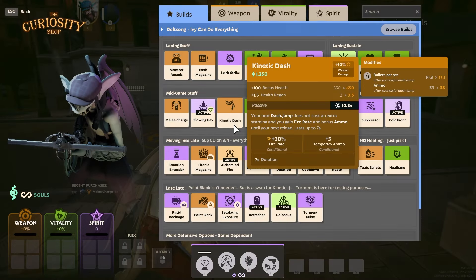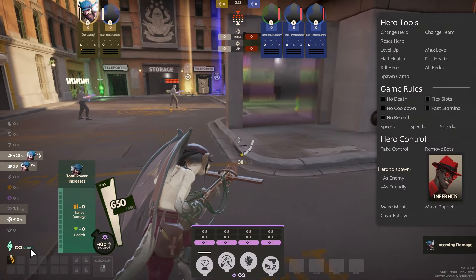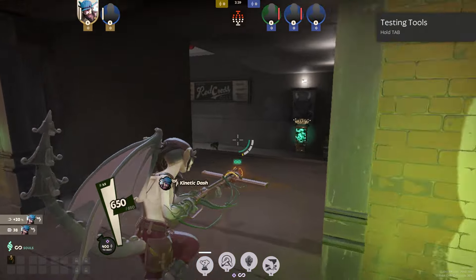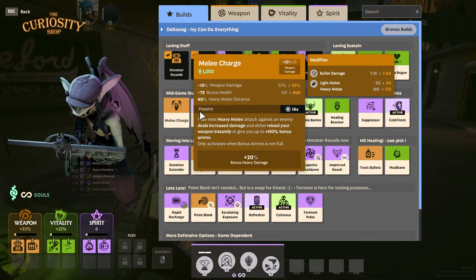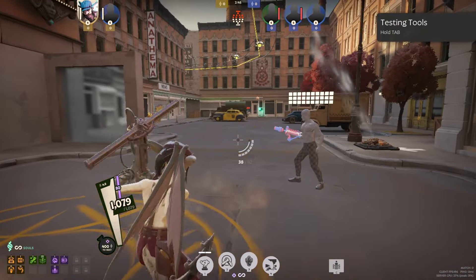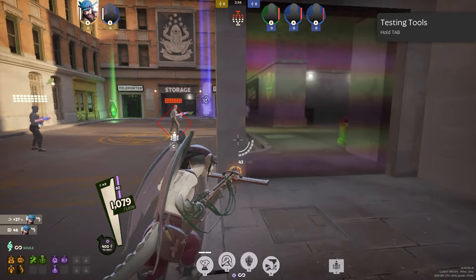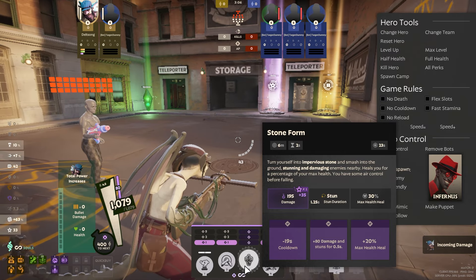Kinetic Dash is another great item. It helps us conserve more stamina whenever we use a dash: it saves one stamina and then goes on cooldown, and when it ends we get another free dash. Then we're going to get Superior Stamina. At this point in the build we have a ton of movement — we're starting off with four stamina because we're playing Ivy, we have Melee Charge for the longer punches, and we have Kinetic Dash to move around. We're going to be able to go in and out of fights really well, but the problem is we're not tanky yet.